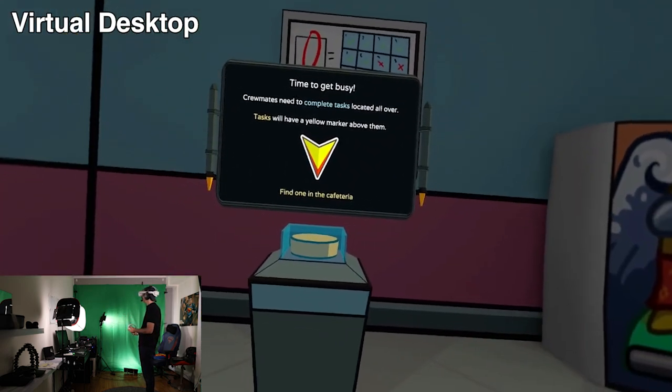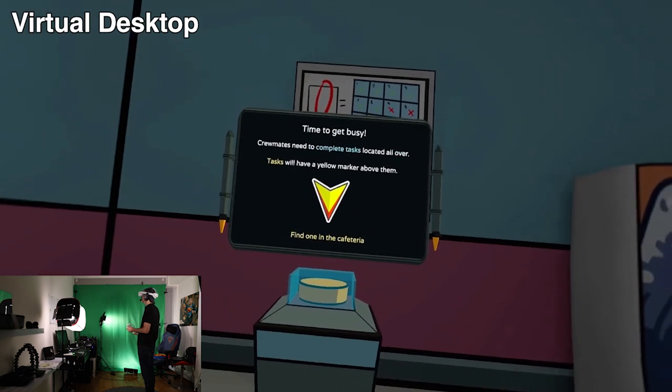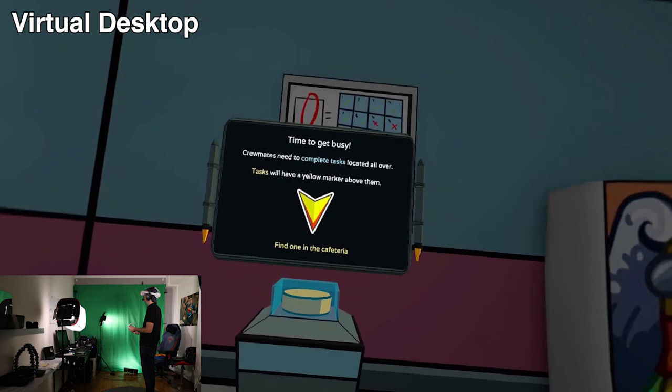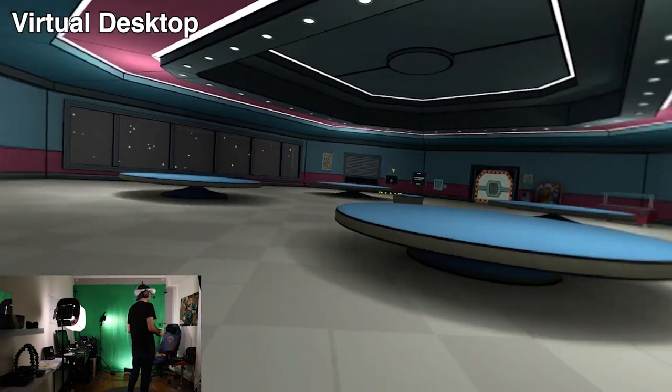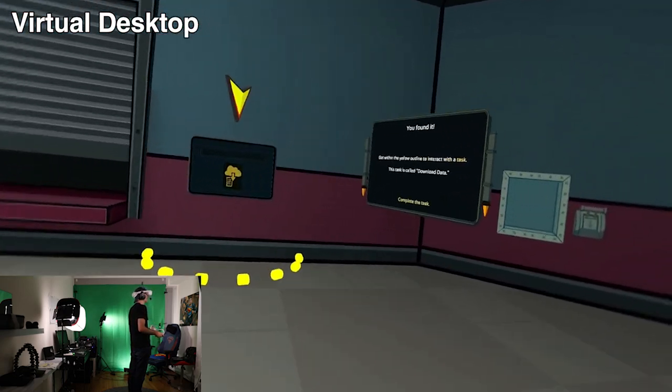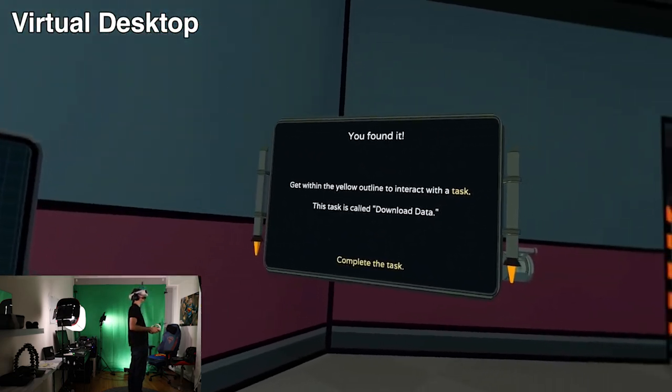There are a few ways you could use Among Us VR with the Pico 4. The first would be to use Virtual Desktop — download it either on SteamVR, or if you're a Quest user who also has a Pico 4, download it from the Oculus Rift store to avoid a double purchase. However, there are some pitfalls I'll go through.